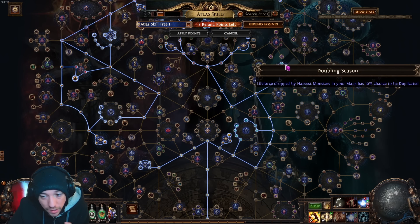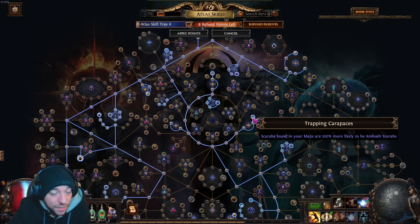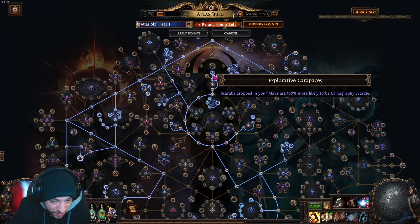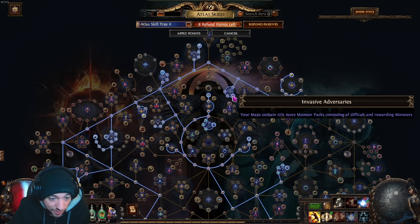Go around the outside to get four percent extra chance to drop a connected map for a bit more map sustain. Then go up, get more harvest nodes with a chance for life force to be duplicated, head toward the center for quantity nodes and more scarab chance. I like to run cartography scarabs and ambush scarabs — the ambush scarabs are worth quite a bit, especially the scarab of containment which makes all monsters go into strongboxes. The invasive adversaries node gives ten more monster packs.